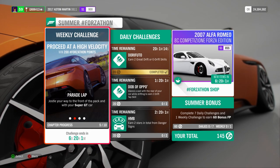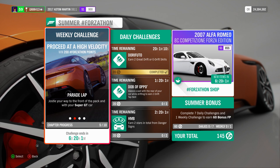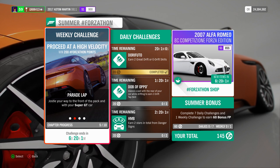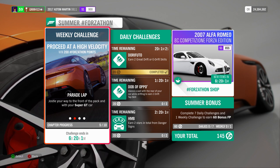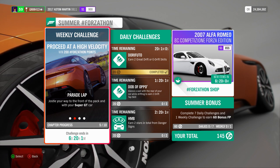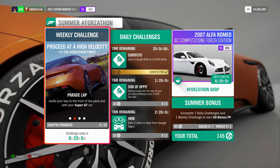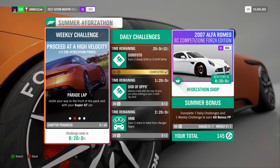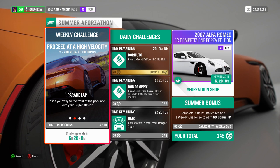What's good, it's 413 here. Today I want to talk about an issue going on with this week's weekly challenge in Forza Horizon 4, because one of the challenges, Parade Lap, doesn't actually tell you what you need to do. It says 'jostle your way to the front of the pack with your Super GT car,' and there are a couple different ways people can interpret this, since it does say you have to get to the front of the pack.